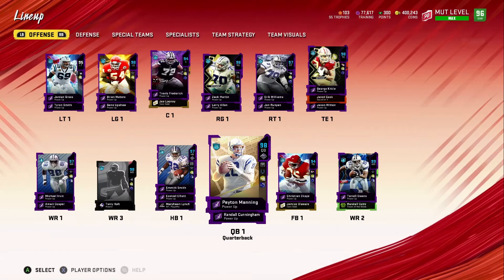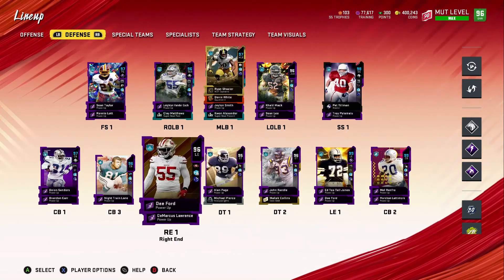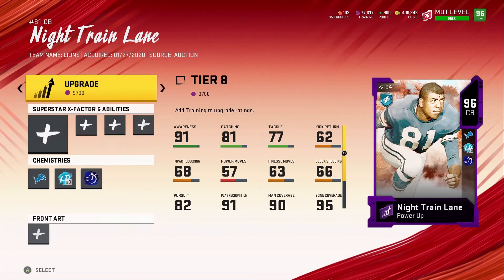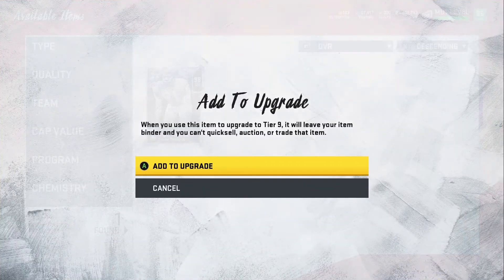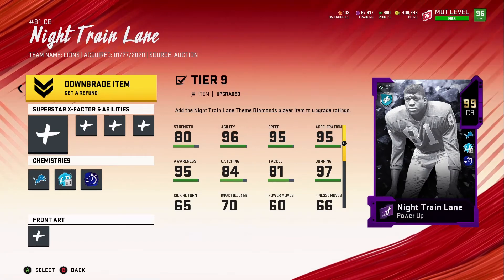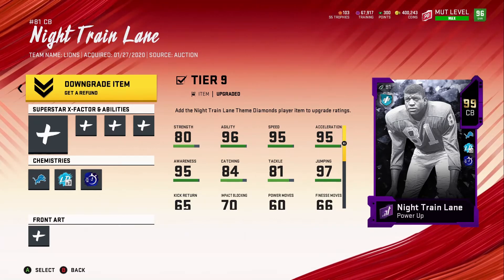I already have him on my lineup. We're gonna add Night Train Lane, put the card in, and see the stats. If you're wondering why I paid so much for a corner — I know he's a 99 gold and that's not the main reason — the reason is this dude has 91 hit power just with the card I had before. With this new card he's gonna go to 96 hit power. For a corner, there's no other corner in the game with 96 hit power. Madden 20 is all about hit power, and with enforcer ability that's everything.